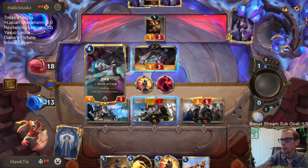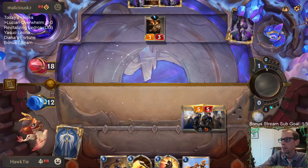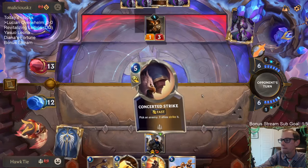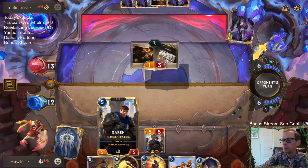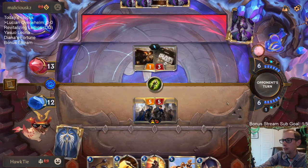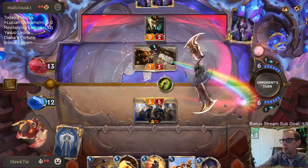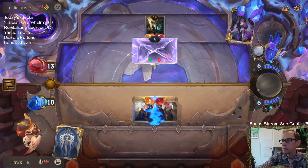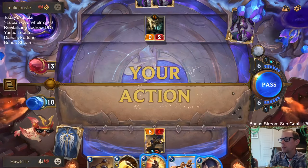I could still do Garen to kill Jinx, but the problem is they could unload their hand — like a rummage — and Jinx levels up to five power and my Garen dies. Maybe that'd still be worth it with their leveled-up Jinx. We're down to ten — can they do ten points of damage? Interesting — they didn't want to challenge my Garen.